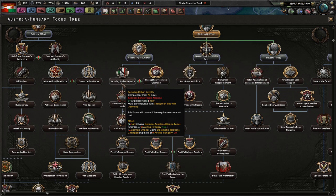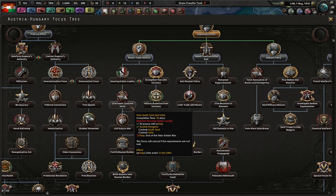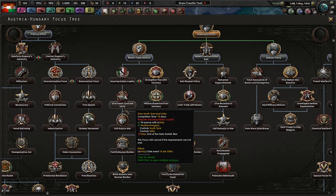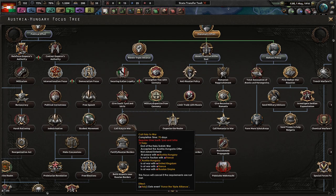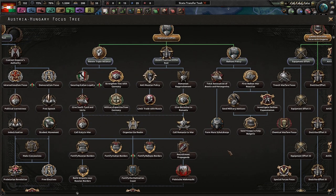Renew the Triple Alliance. Securing Italian loyalty or strengthen ties with Germany? I have to give South Tyrol, or Südtirol, and Istria? Hell no! God, that's terrible. I'd rather reorganize the realm. So we're just pretty much going to go pretty historical diplomatically.